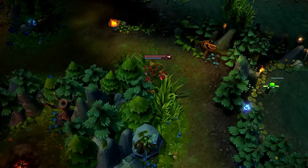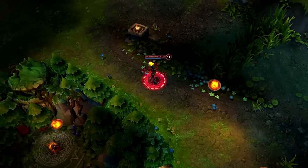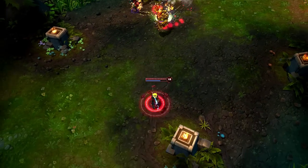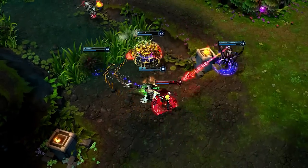Though you can use Arcane Shift to chase down kills, be careful that you don't give up your only escape move. I see what I think will be a couple of easy kills on Blitzcrank and Vayne. However, after I use Arcane Shift for damage, I get pulled in by Darius and get taken down almost immediately.